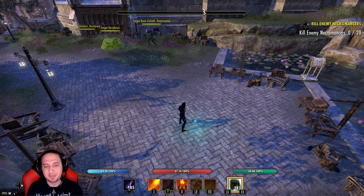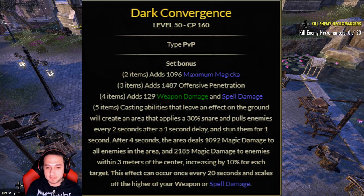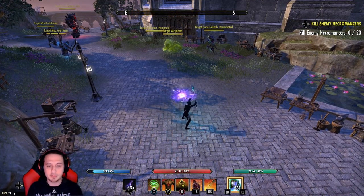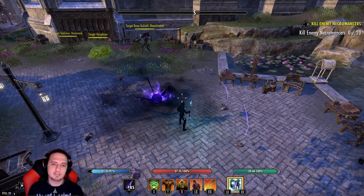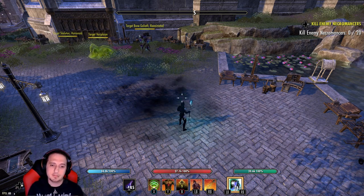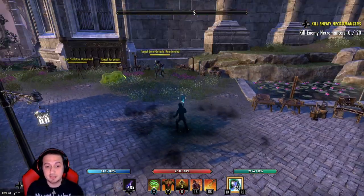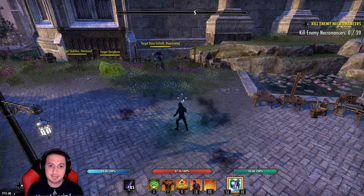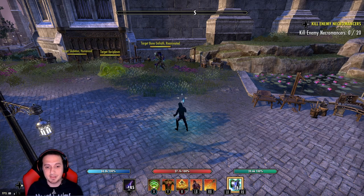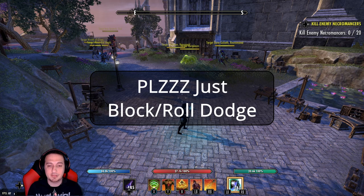The first set we're going to talk about — and I'm sure you guys absolutely hate it — is Dark Convergence. It just so happens Dark Convergence is the most easily countered of these proc sets. When someone drops it, it puts a nova on the ground and sucks you in, doing a hell of a lot of damage if you're stuck in it. Did you know if you're blocking when it's dropped, it doesn't yank you? And if you're in the center for whatever reason, you can also block the damage — it does like nothing. Just roll dodge out of it.